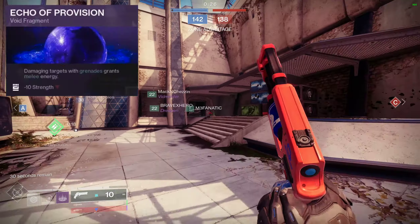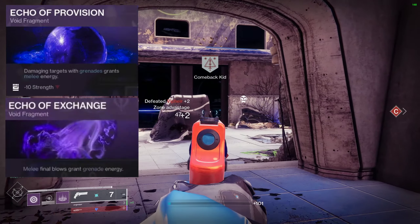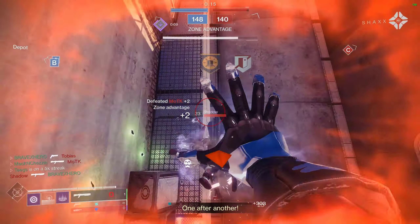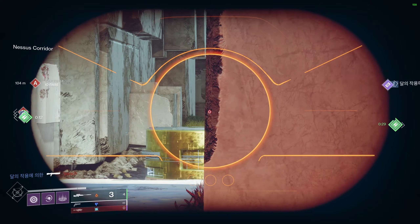On the new Void 3.0, using Echo of Provision — where damaging targets with grenades grants melee energy — and Echo of Exchange — where melee final blows grant grenade energy — in addition to mods like Outreach, Distribution, and Bomber, those same mods will still do a lot for getting your abilities back so you can continue busting those ghosts.